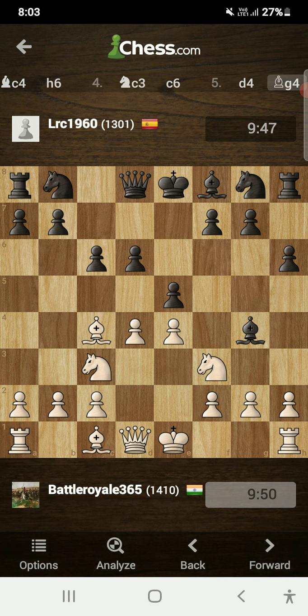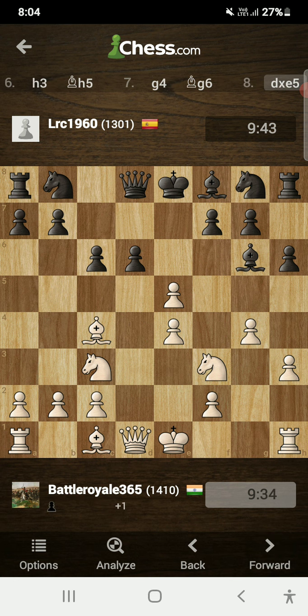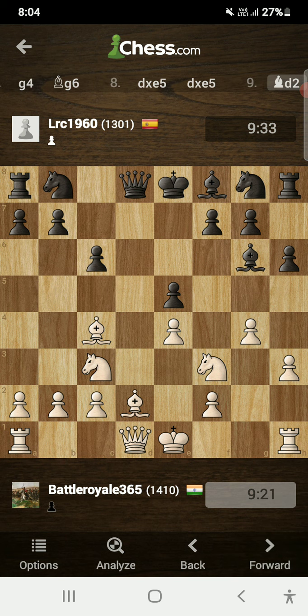Opponent plays bishop to g4, pinning my knight. I played h3, kicking away the bishop. Bishop moves to h5, maintaining the pin. I played g4 again, kicking away the bishop. Bishop retreated to g6. In this position I pushed the pawns on my kingside — I haven't castled yet and I will castle long in this game because I already moved the kingside pawns. I played d takes c5, and after that the e5 pawn was free for me to take, but I didn't want the queen trade, so I just played bishop to d2, quietly developing a piece.